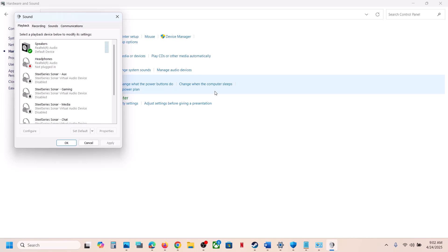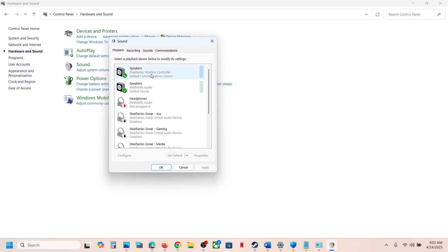Once you connect the controller via USB cable, you will see your controller listed — for example, the DualSense Wireless Controller. Right-click on it, and if it is disabled, you need to enable it first.